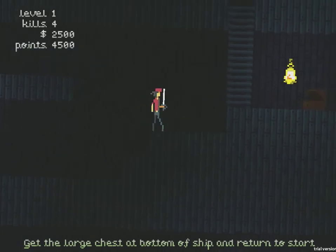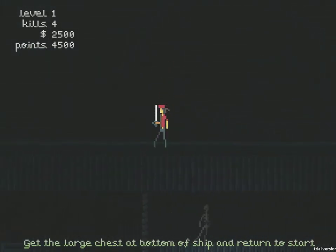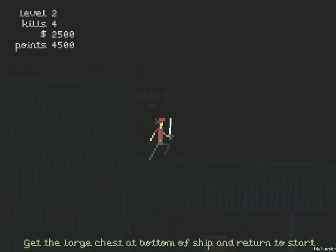Alright, so we're back. Level one: four kills, twenty-five hundred dollars, forty-five hundred points — that sounds pretty good. I'll take it. Press X for the next level. Let's try another one and see how difficult this gets.